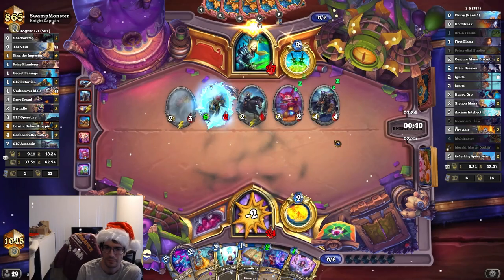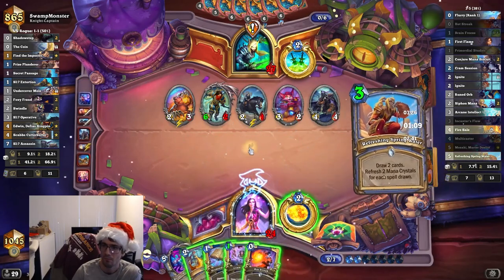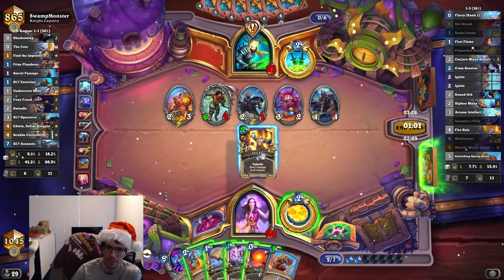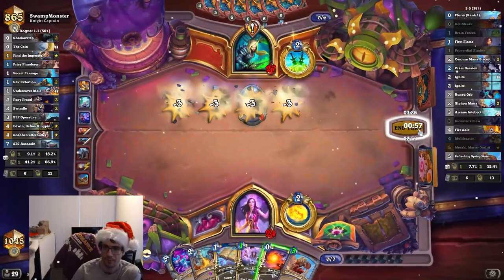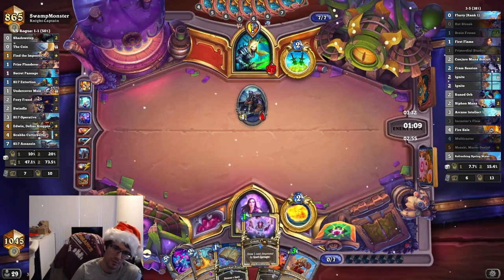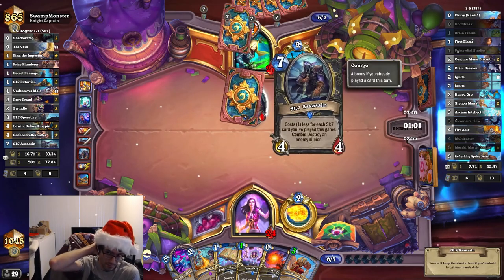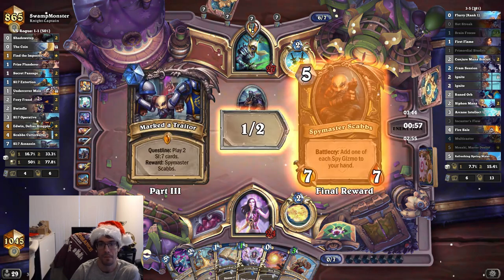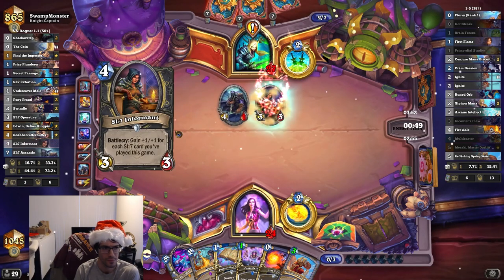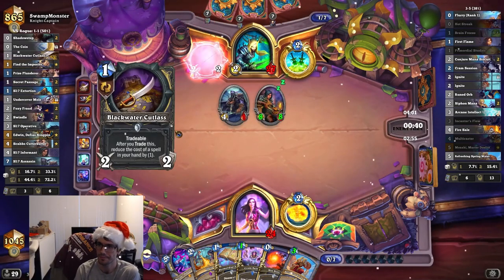Fire Sail costs 2 mana, so we can go Encanter's Flow, then Intellect. I could Hot Streak it and ping the 4-4, but I don't think that's worth it — I think I'm fine taking 4. And the next turn, we go for Lethal. We don't have any minions left in the deck, so we can start off with Mazzaki, Spring Water. We have the Cramp Session already. We have 2 Flows, so everything is free except for AI and the Fire Sale. It's very likely Lethal this turn. One Ignite costs mana? That's fine — we have Biscuits in the deck.